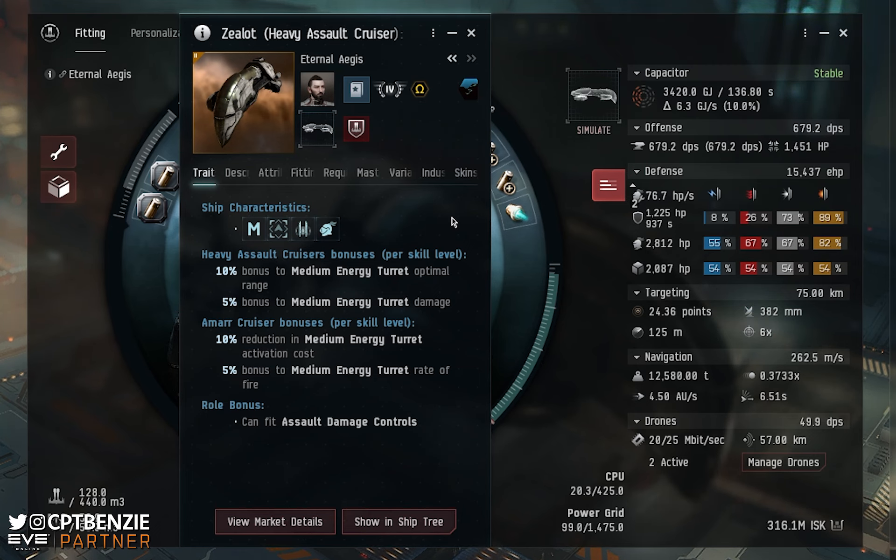The Zealot, on the other hand, is a bit of a weird one for me. I'm not going to say it's a bad ship — it's just not my personal taste. I don't particularly like the colour scheme, that sort of bone and gold, and I'm not a huge fan of energy turrets at all. The instant crystal-swapping is nice and the fact that you don't have reloading is good. The usual disadvantage of lasers — being hard-coded into electromagnetic and thermal damage — doesn't matter with sleepers because they have omni-resists. But talking about the Zealot Heavy Assault Cruiser itself, let's have a look at its traits and ship characteristics.